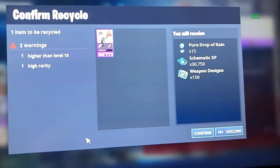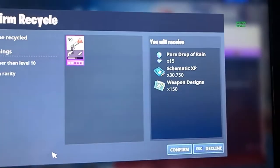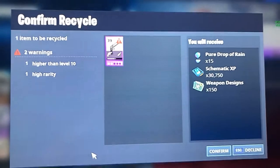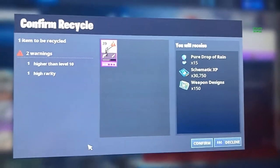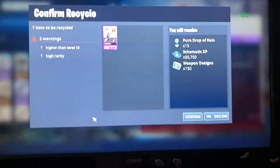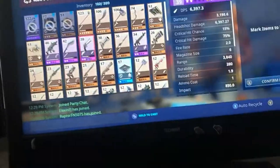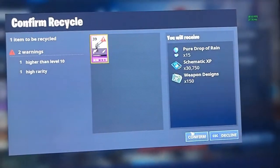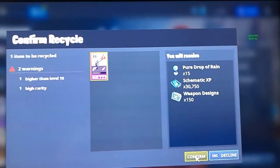I'm going to recycle the schematic now. This isn't the original one — I found out there's a different one that also had it. I don't know why; Epic needs to fix this. I did put a tweet out on Twitter. So here it is — double elements, the Founder's Lawbringer — going ahead and recycling it now, 30,000 XP.